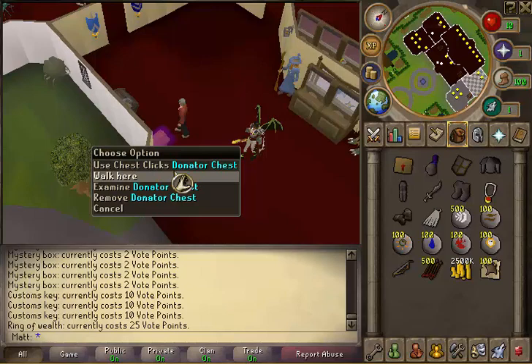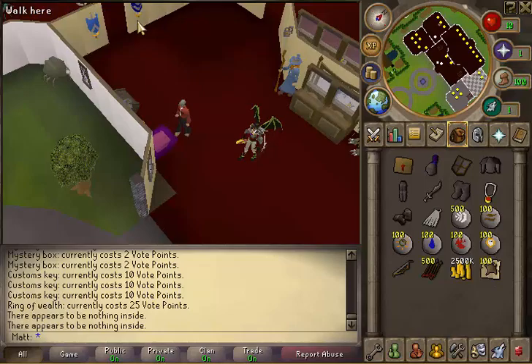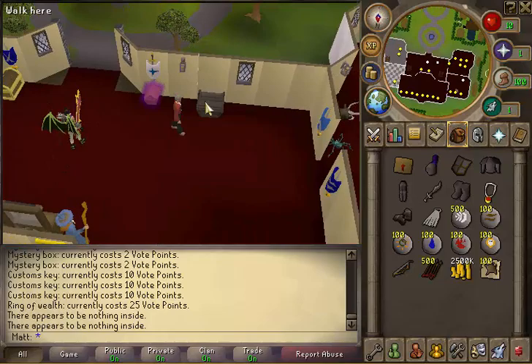These are donated clicks — you can buy clicks where you just click on the chest and it gives you some nice items. And that's where you use your custom keys. So yeah, that's home.